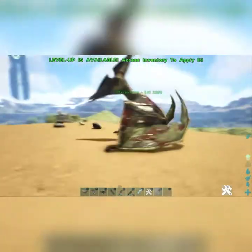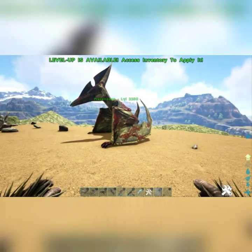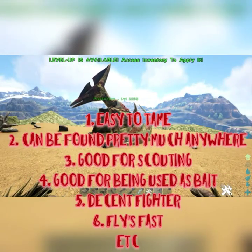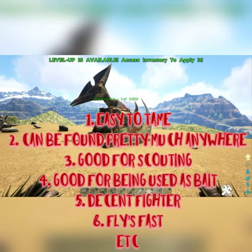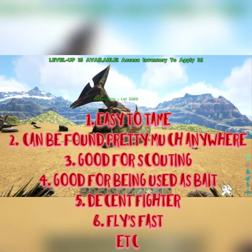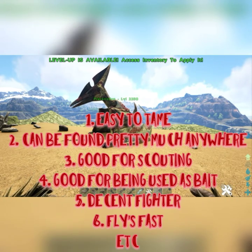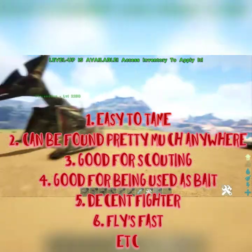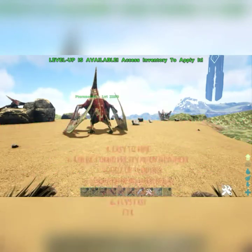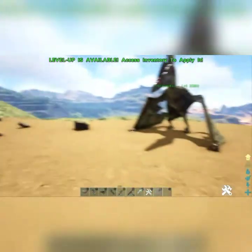These guys are actually pretty helpful and pretty easy to tame. All you have to do is use a bola to trap them, then take a wooden club to knock them out, put some mejoberries in their inventory, let them eat it, and it'll tame.